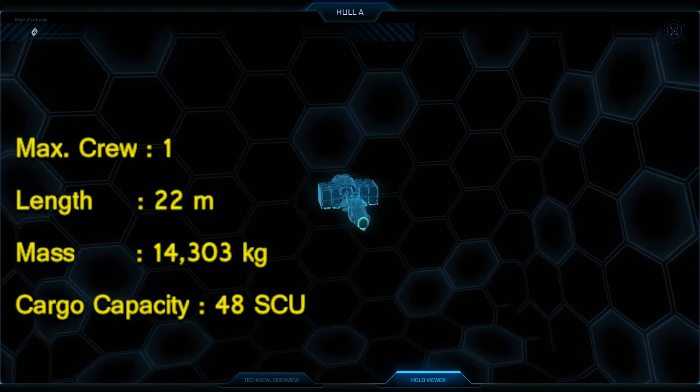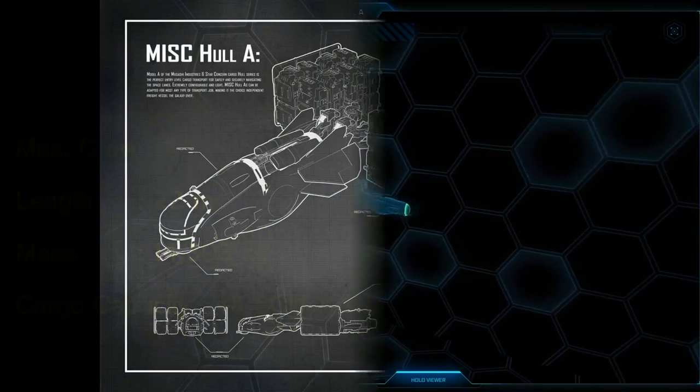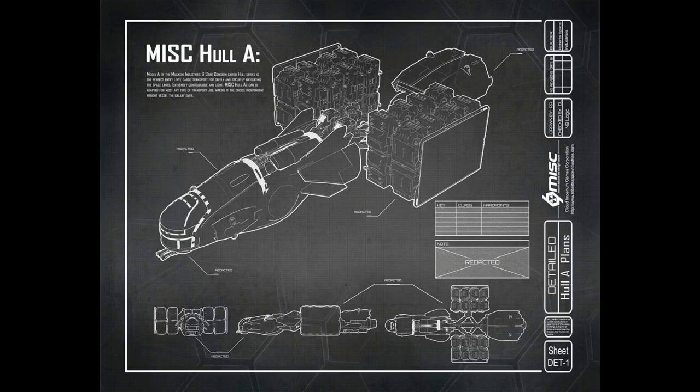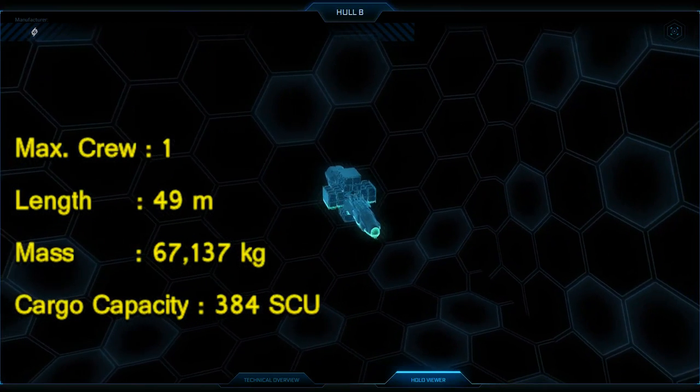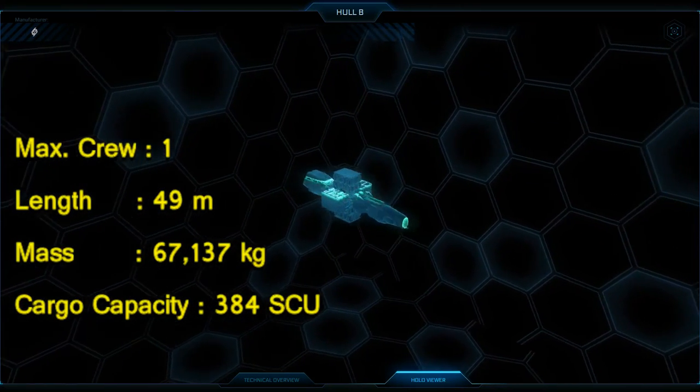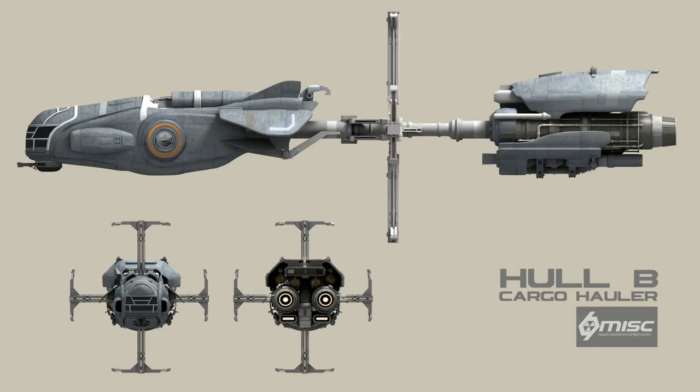The Hull A is perfect for someone that wants to test trading and see if this is the career they want to follow, or simply wants to transport some goods fast to a certain destination. The Hull A has a cargo capacity of 48 units and is like an unofficial trading starter vessel. The Hull B is a more serious trading vessel and a significant upgrade from the Hull A. It is often compared to the Freelancer and is a pure cargo transport used to start making good money in order to upgrade into a Hull C or any other vessel. The cargo capacity of the Hull B is at 384 units.